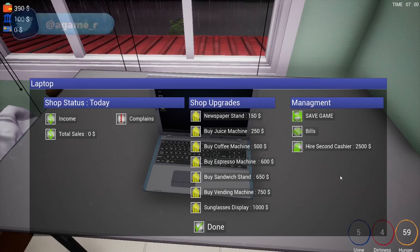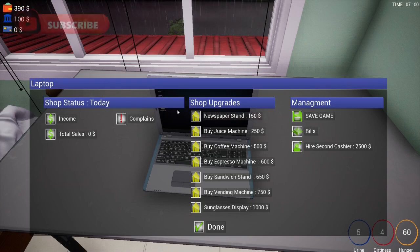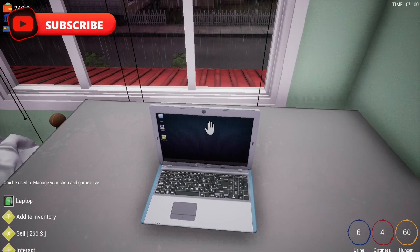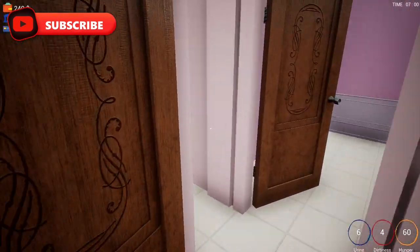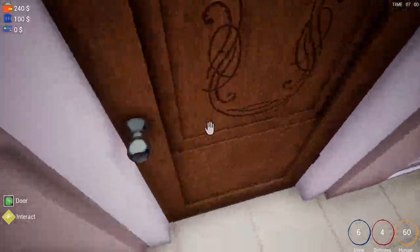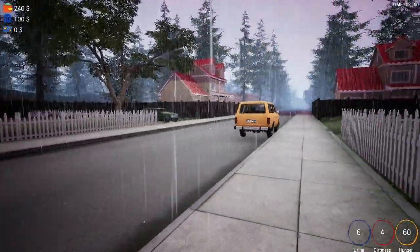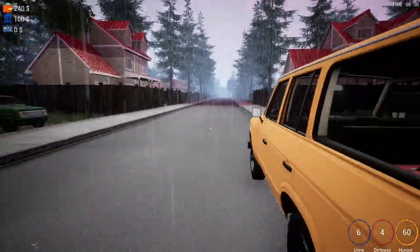Hello everyone, welcome back to the channel. My name is Inside a Gamer and welcome back to Trader Life Simulator. We are on day two and I've been wondering whether we should get some shop upgrades or not. I think we will get a newspaper stand and go to the shop — and apparently press the wrong button a thousand times — and see what we can do for today's episode.